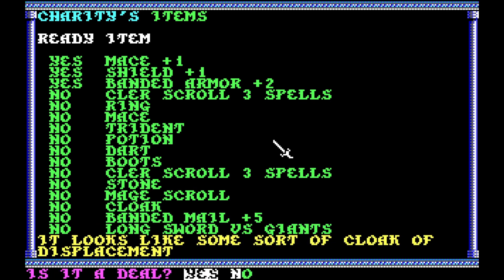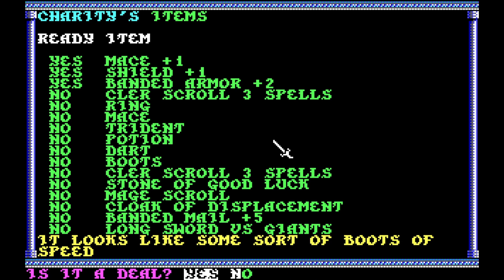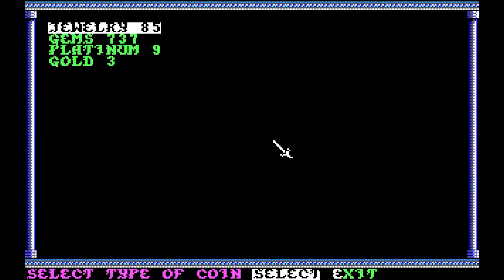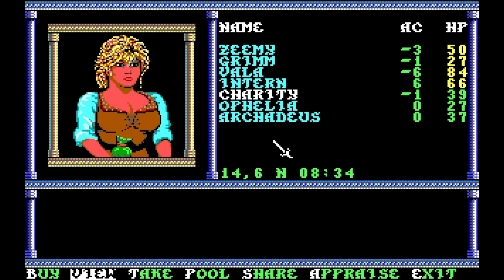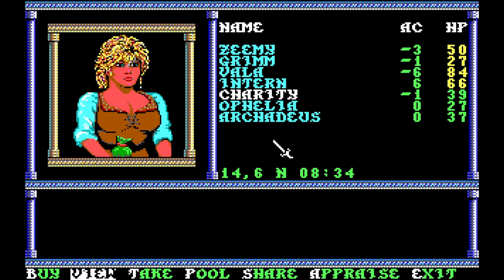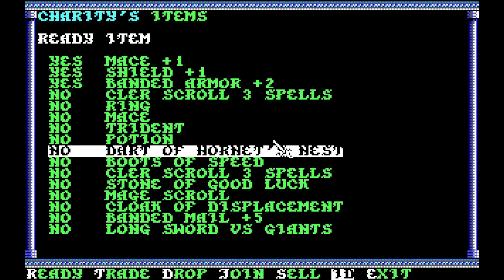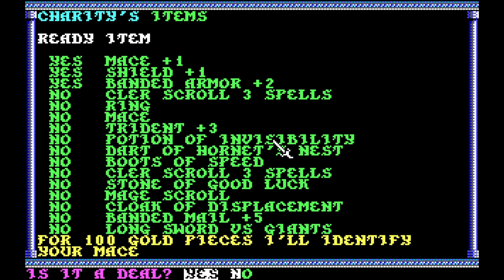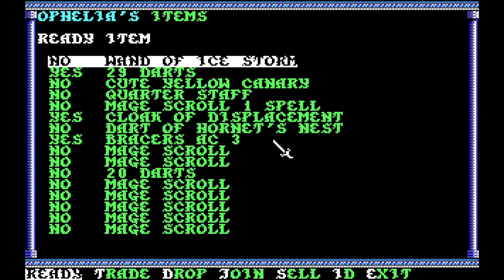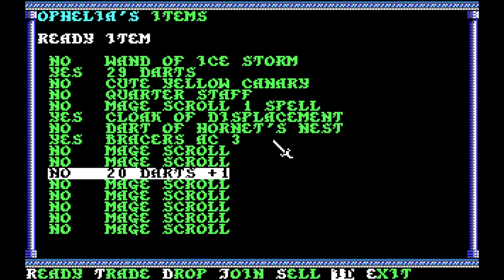Long swords versus giants. Oh, banded mail plus five. Don't need that. Stone of good luck might be useful. Boots of speed can be very good. I've got to go ahead and take the jewelry and then appraise some more jewelry. Let's sell that. Let's continue identifying. Dart of hornet's nest. Potion of invisibility. Trident plus three. Some of this stuff I don't really need, but some of this stuff is so good. Let's get these darts — they're dart plus one, neither here nor there.